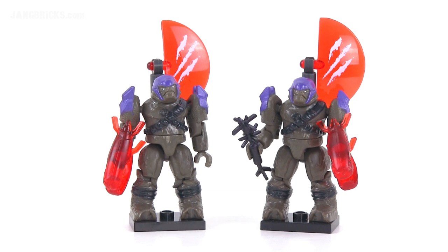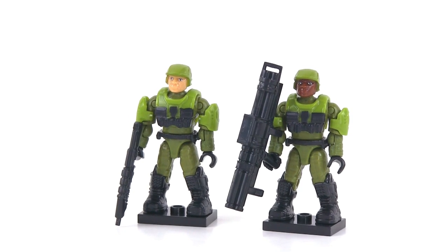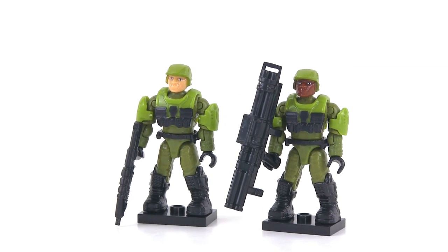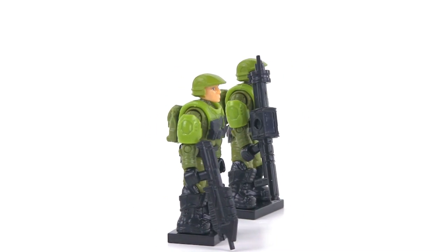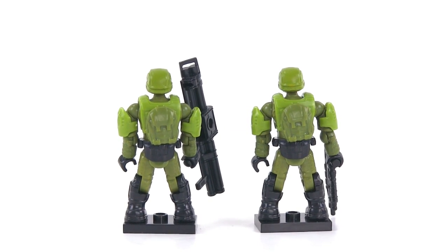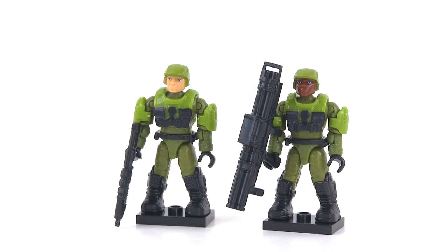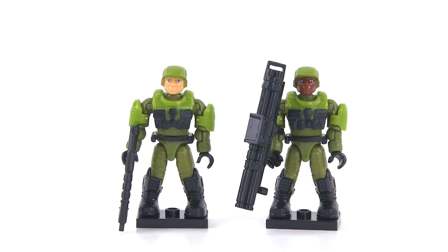They also included one single spike grenade in one of their hands. Then you get these two Marines with two different skin tones, using the new armor system — the new configurable setup with more articulation than before. You can remove the vests and the shoulder armor pieces. These guys are identical except for the face color. One has an assault rifle, the other has a rocket launcher. They're just gonna get slaughtered, but one of them's gonna drop that rocket launcher, I'm gonna pick it up and take out all the Brutes. Their sacrifice will not have been in vain.